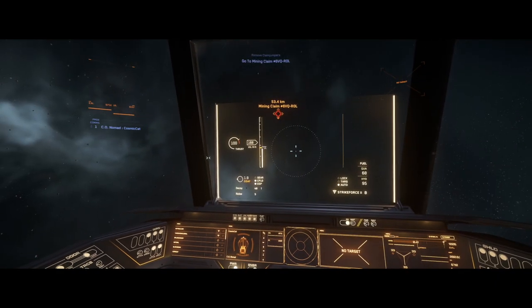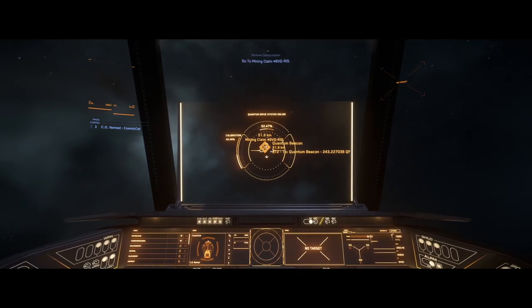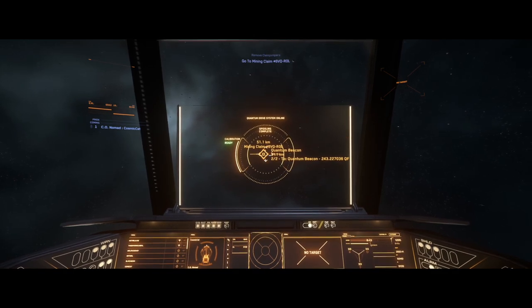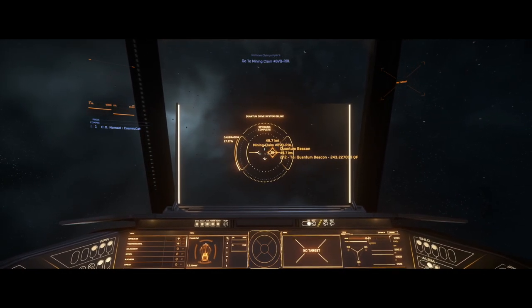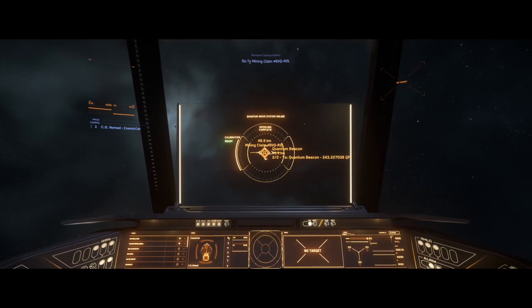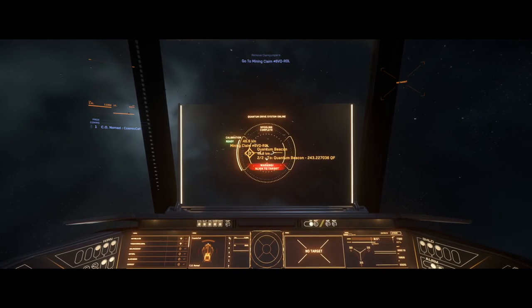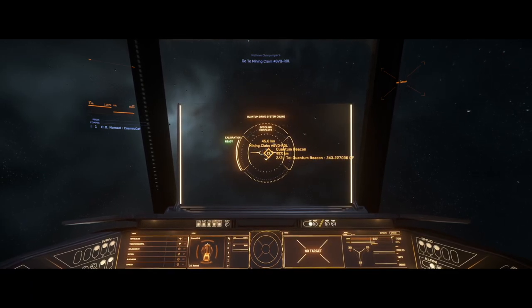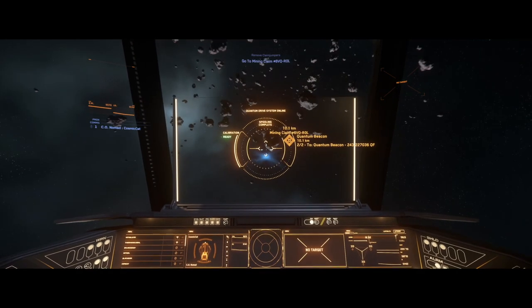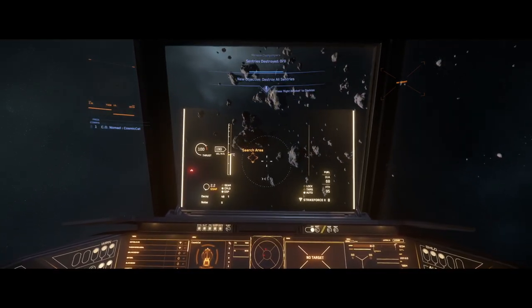Claim jumper missions usually start at a Lagrange point, then you fly out to a mining claim and search the area for turrets to take out. In today's mission I decided to take out the Nomad — not a true starter ship but a decent one that many people have purchased recently. I've also done this in my Aurora LN, though the Pisces gets chewed alive since it's really not a combat ship. I'm flying an almost stock Nomad; the one difference is one of the two shields is an FR-66.